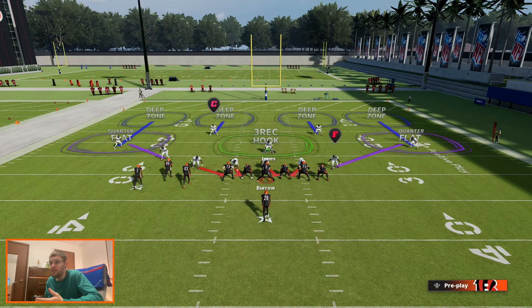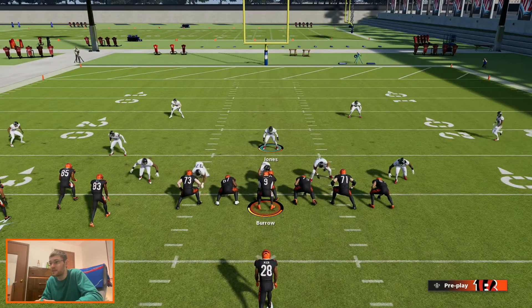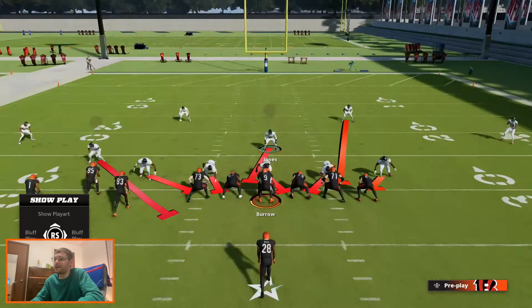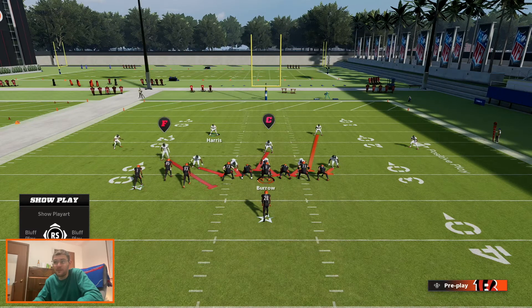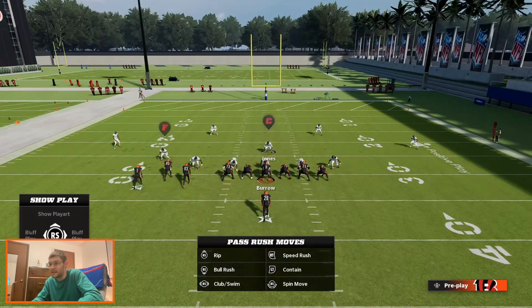I like the 3-3-5 Wide. I go to Cover 4. This actually isn't as great of a Cover 4 because this safety right here, Harris — whenever you go run to the left, he is not in a run fit. A run to the right he is in a run fit, but run to the left, unfortunately, he is not. So it does hurt a little bit, this run defense, whenever you go to the 3-3-5 Wide.